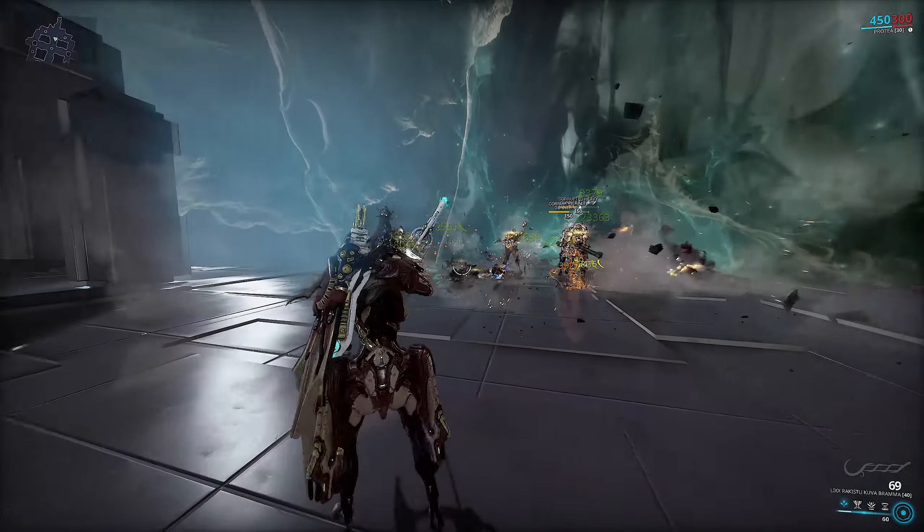What if I told you you can run a different build — Internal Bleeding with Critical Delay? In this case you have to sacrifice the faction mod, but that's okay because you're slotting in Vile Acceleration instead. The charge rate is all the way down to 0.48 — inside of a full second — letting you spam it a lot better. I'm also slotting on Split Flights, because since you have forced impact procs you don't actually need guaranteed headshots and can just spam fire. Everything else hitting the body will still proc slash and kill them. This Daikyut build is much more suited to shooting into crowds, so you don't have to focus on headshots and can just fire a lot faster.